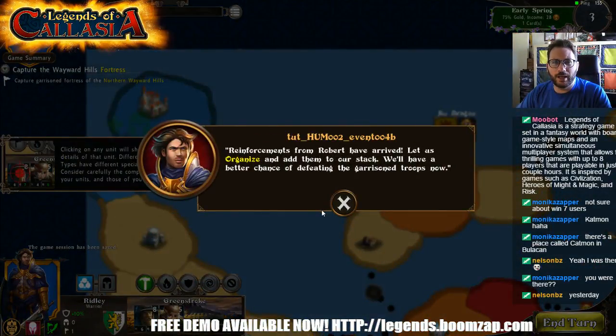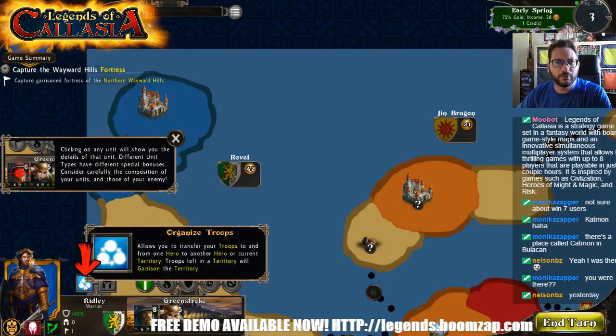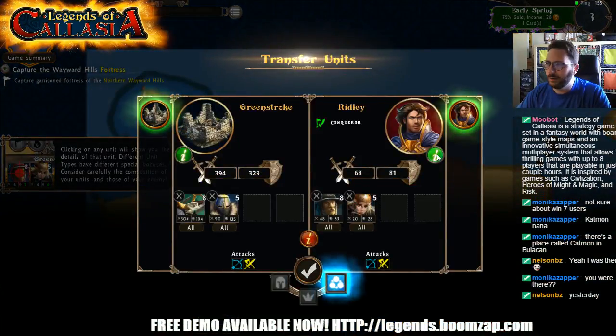Reinforcements from Robert have arrived. Let us organize and add them to our stack — we'll have a better chance of defeating garrison troops now. Clicking on any unit will show you the details of that unit. Different unit types have different special bonuses; consider carefully the composition of your units and those of your enemy.